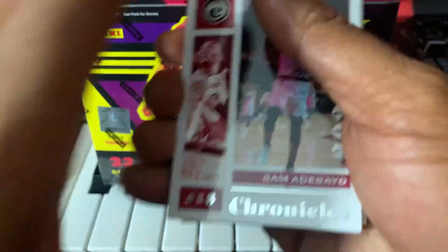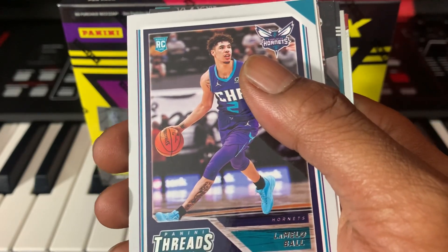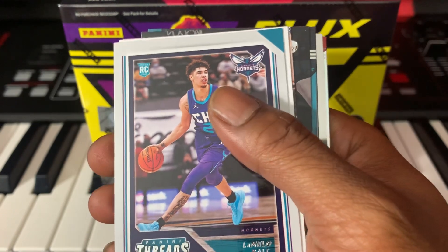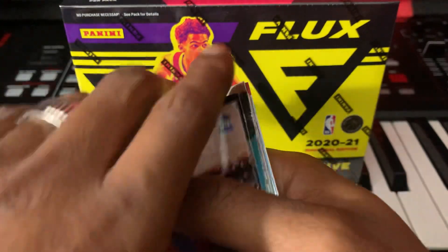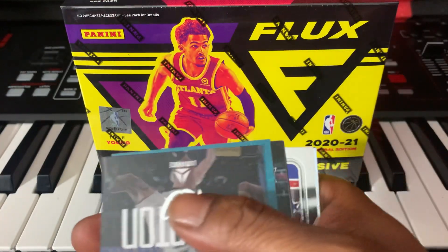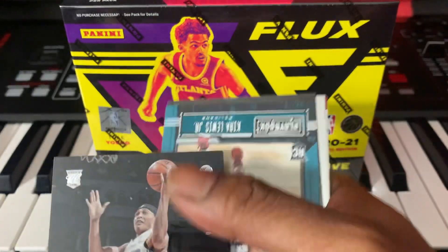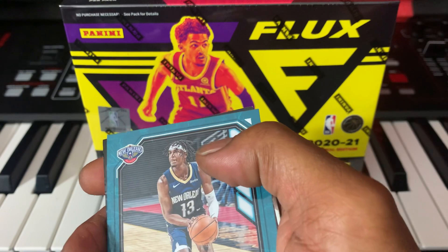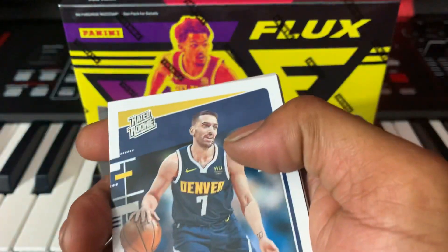Bam — out of the Chronicles pack, LaMelo Ball right off the top! Hopefully that shows good luck for the Mega Box. Let's get that sleeved. We also got Chris Paul, Killian Hayes — I'll sleeve all the rookies — and RJ Hampton. It's been a while since I've done a card opening video. Sadiq Bey is one of my PC cards, along with LaMelo Ball. Got a Compazzo too.